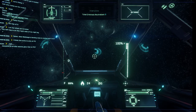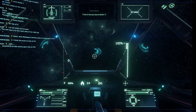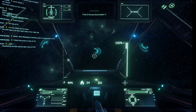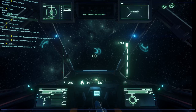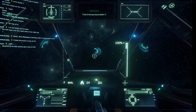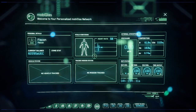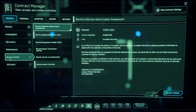Hey guys, it's your boy Fiscon here with a video on bounty hunting in Star Citizen 3.8.2. This is really just the basics. The first thing we need to know is how to unlock access to player bounties — it's pretty simple. You just have to do two initial bounty missions, which you can access via the F1 MobiGlass menu, heading to Contracts, then down to Bounty Hunter.